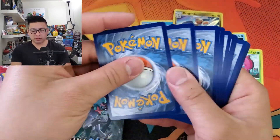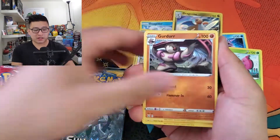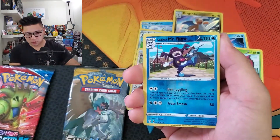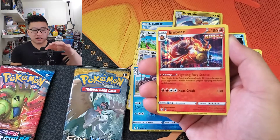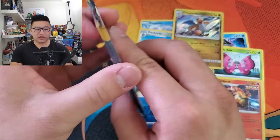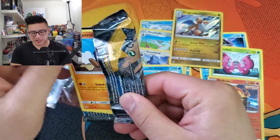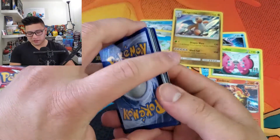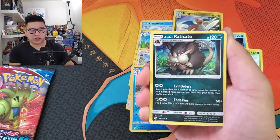Alright, come on — Battle Styles, please don't fail me now. Dusclops, Cacturn, Gurdurr, Yamper, Scatterbug, Mr. Mime, Boing — reverse — Rhyme. Holo Emboar! Not one that I needed, but that's okay. Two holo rares — that's already better than last week. Can we get something? Can we get an ultra rare? Just one ultra rare is all I need.